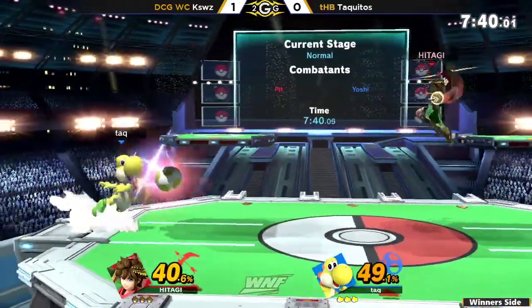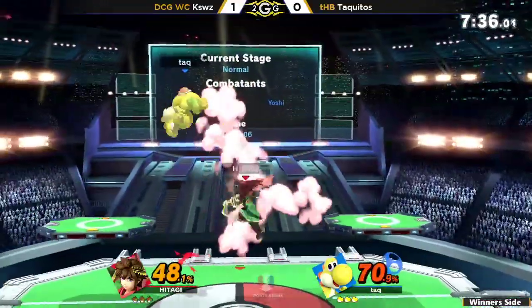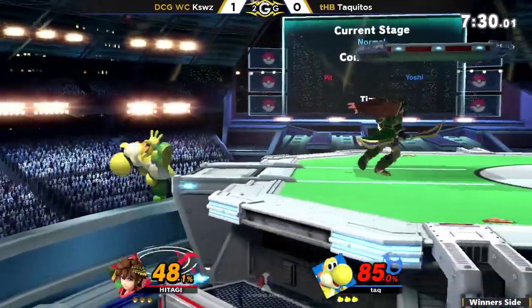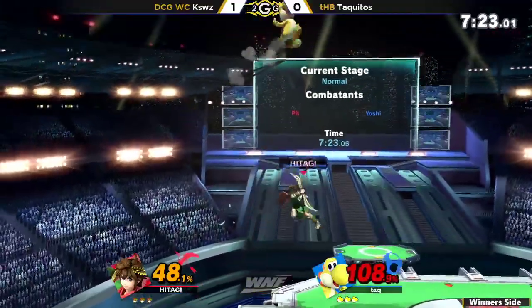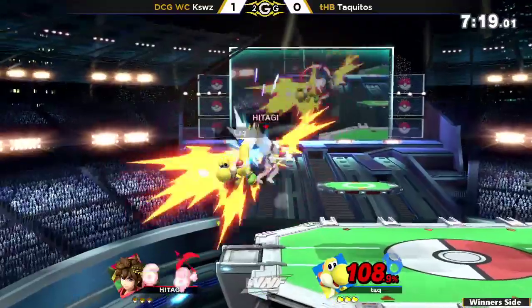Trading right there — not going to really work out for Yoshi. Tries to follow up with the jab, but it's just going to be way too slow. I feel like he was reading a spot dodge, because usually when you see a character run up to you in shield, they're going to try to grab. I love what K-Swiss did right there — he kind of just walked back a little bit, waiting for Taquitos to throw out a move, then punished it accordingly when he landed. It was completely outspaced.